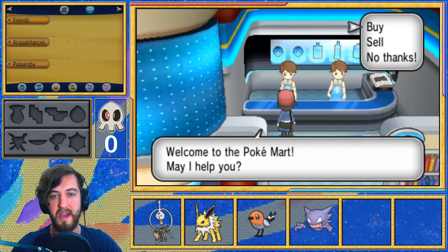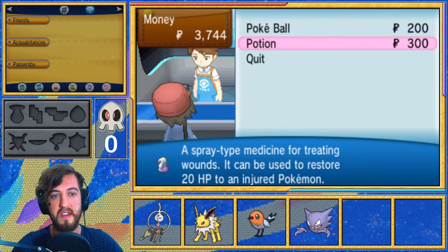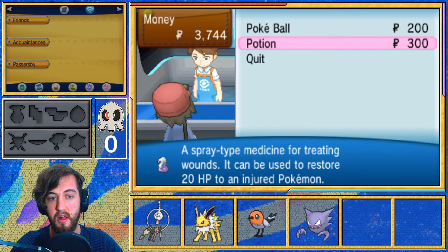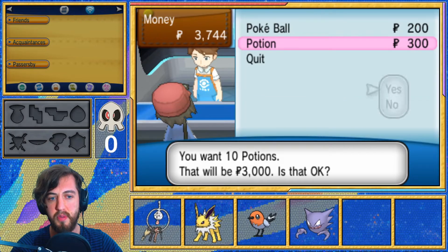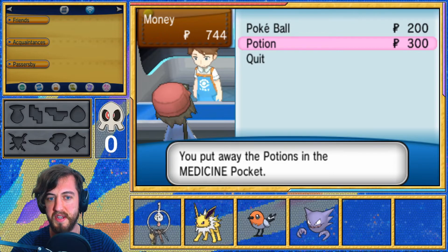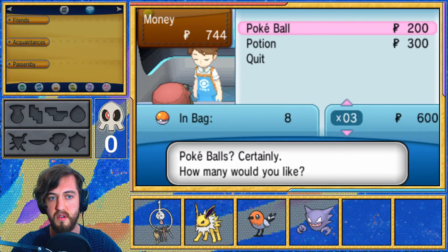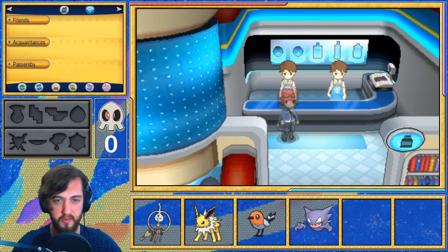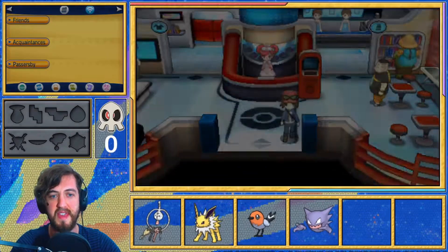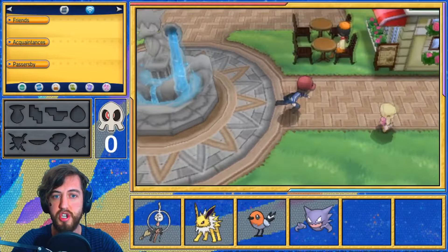I love how the Mega Stones are all free. Alright, so we've got the first Gym Battle right now. We're going to buy some potions — let's get 10 potions, that should be plenty. We won't buy any more Pokeballs right now because we want to buy them in stacks of 10 to get that extra free Premier Ball. But right now we are going to run and take on this Gym.